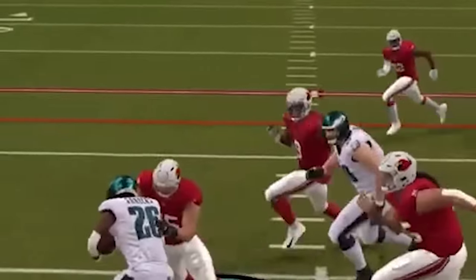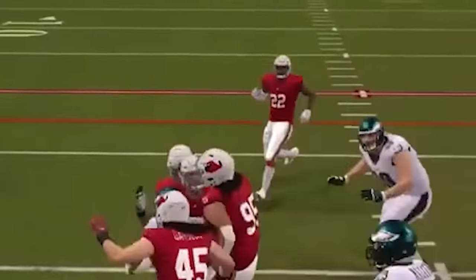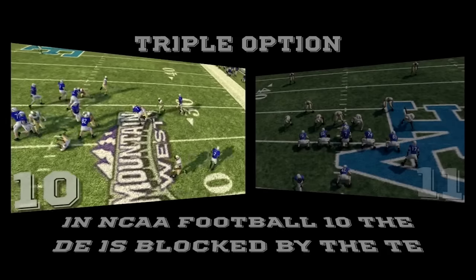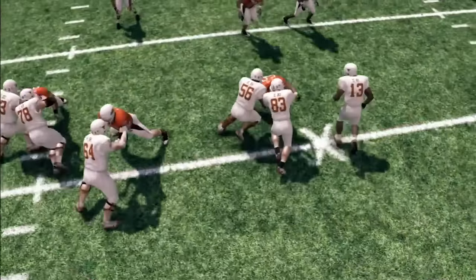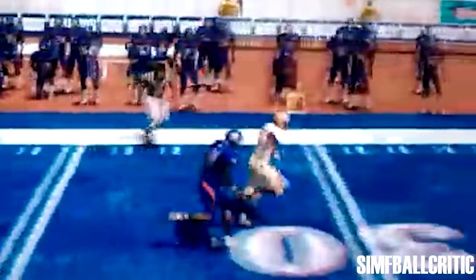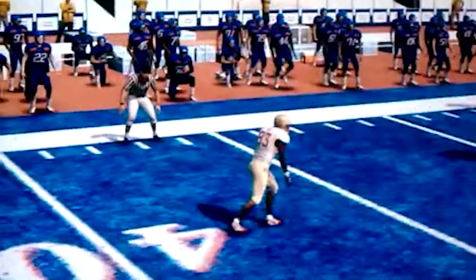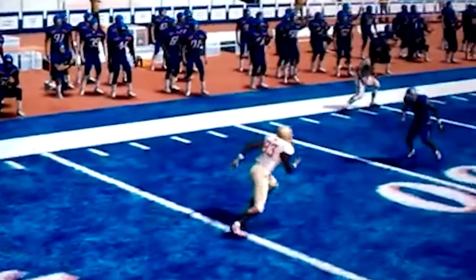If you go and look at Madden 23, you'll notice early on how often blocking assignments get missed — guys constantly whiffing, going out too far, allowing defensive linemen to come through unscathed. But in NCAA Football 11, the devs added real AI blocking assignments: stretch, toss, read options, and more. There's a video showing the improvement from the previous installment, and it's pretty night and day. Acceleration really meant a lot in NCAA 11. You see speedy players hit that first and second gear to create distance, then that third one to stay away from defenders. It was so satisfying to watch one of your players hit the gap, get perfect blocking, make one defender miss, and he's off to the races.